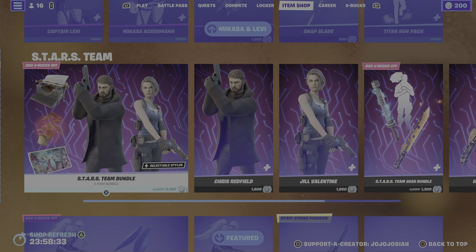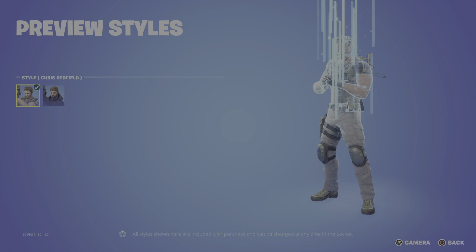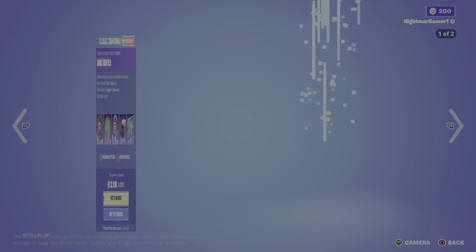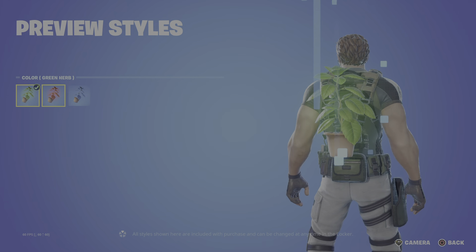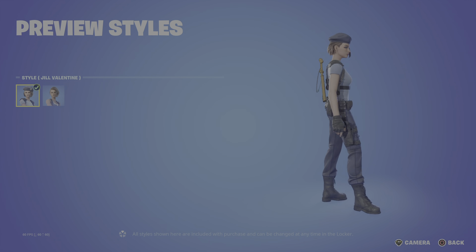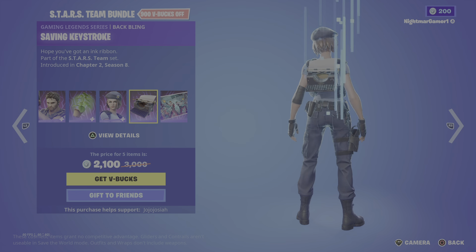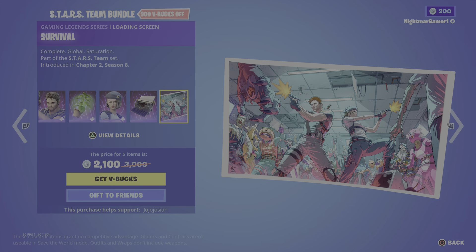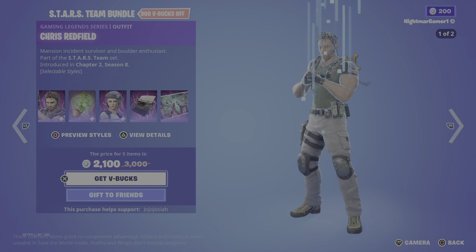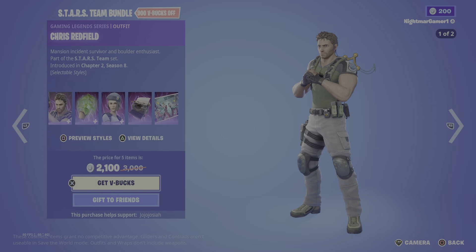And we got the Star Team bundle back — oh my god, I love this set! We got Chris Redfield with the Key That version with the backbling Green Herb. We have Jill Valentine with the Raccoon City version, the backbling Survival Key. Really good set, I love these two — look at the size of those biceps!